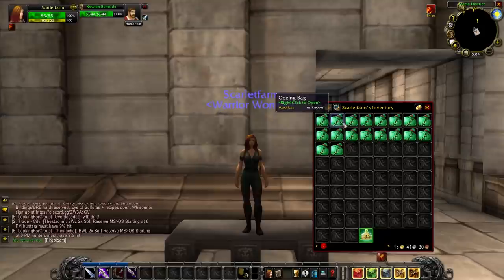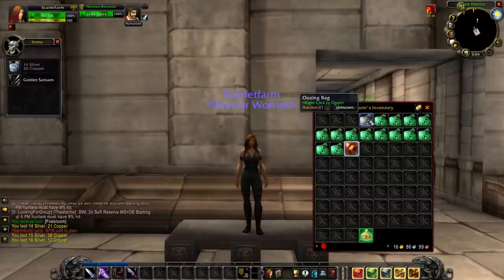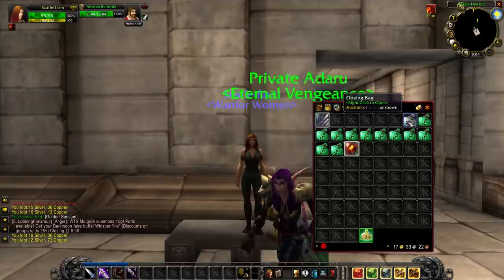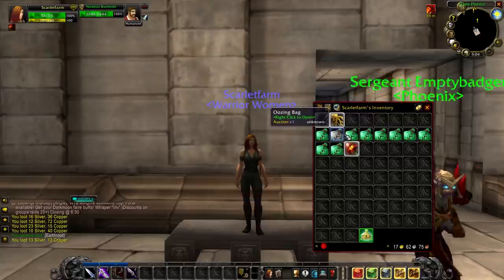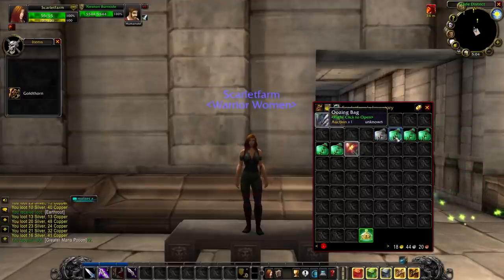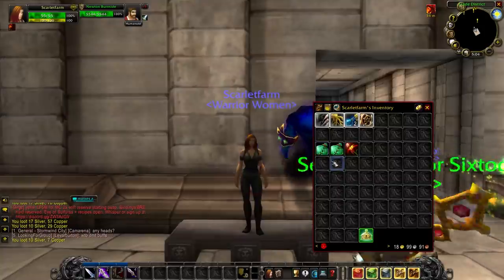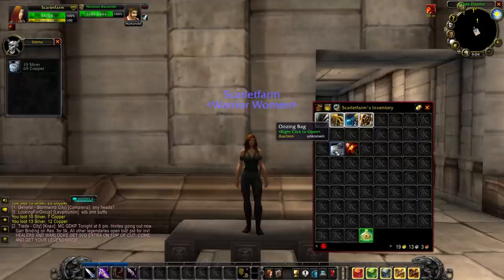Opening the bags: Firebloom, Golden Sam Sam, 23 silver, Earthroot, 20 silver, 23 silver, 21 silver, 16 silver, 17 silver, Gold Thorn and a mana pot, 17 silver, 10 silver, 10 silver, 13 silver. And for our last Oozing Bag — 15 silver. No pet unfortunately, but we did get a Mithril Lockbox.